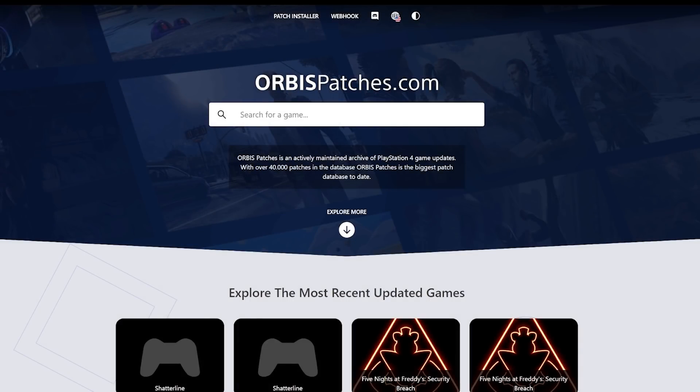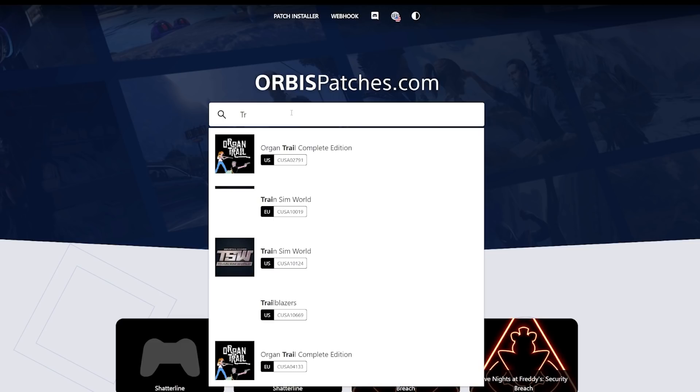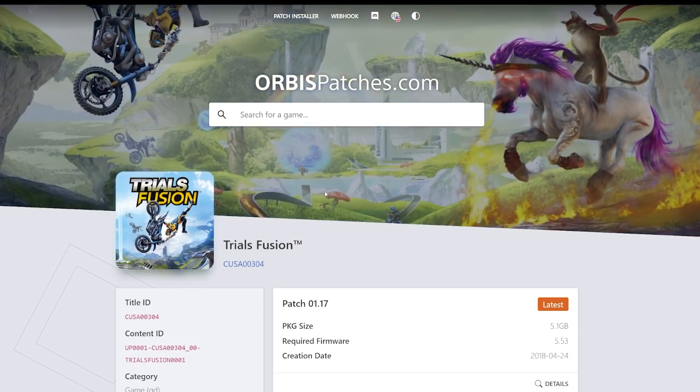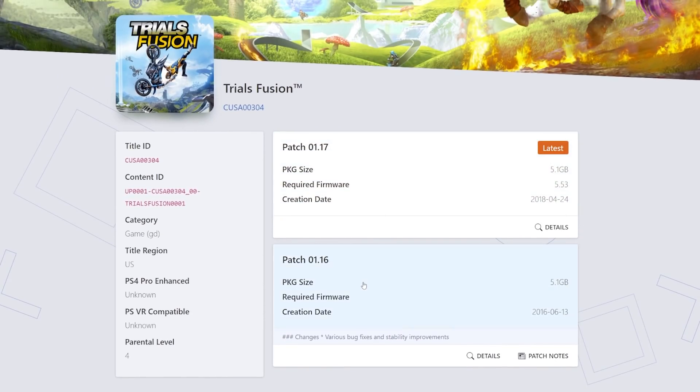While we're waiting, it's worth noting that Patch Installer is simply presenting the same information available at orbispatches.com, just made much easier and all on the console itself. If you did this manually, you'd go to orbispatches.com, look up Trials Fusion, match the exact version — mine is the US version — and download the patch file of your choice, then transfer it via USB or another method to install. Patch Installer just makes all of this much simpler with fewer transfers.